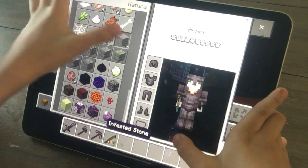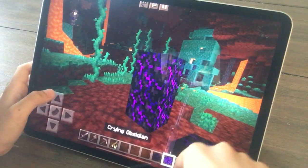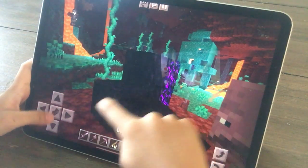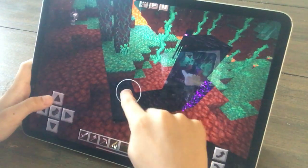We're going to make something. The Crying Obsidian looks very cool though. Look at it — it's like crying. So let's put this here. The new update is very cool.